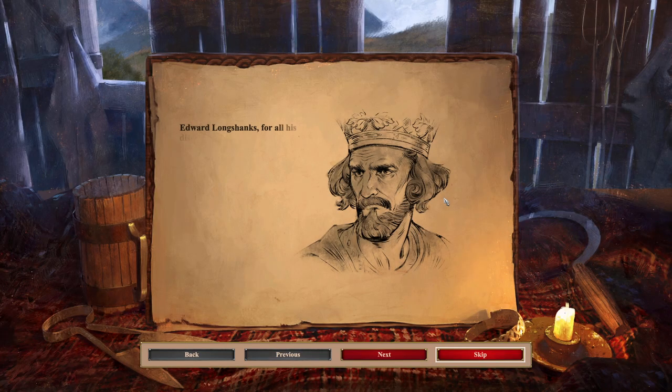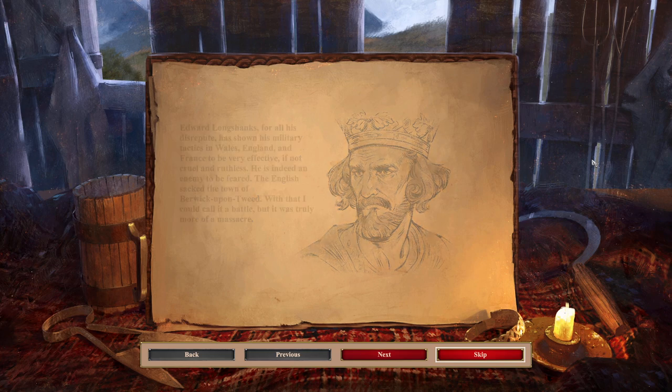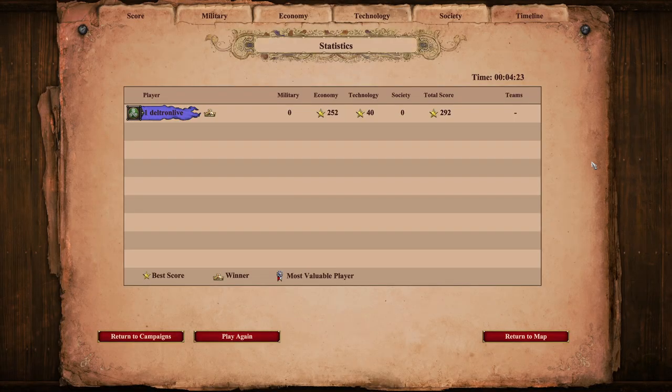Edward Longshanks, for all his disrepute, has shown his military tactics in Wales, England, and France to be very effective, if not cruel and ruthless. He is indeed an enemy to be feared. The English sacked the town of Berwick-upon-Tweed — it was truly more of a massacre. Unless we organize our army, there will be more massacres to follow. I'm pretty sure those initial dialogues were never narrated in the original game — very cool.